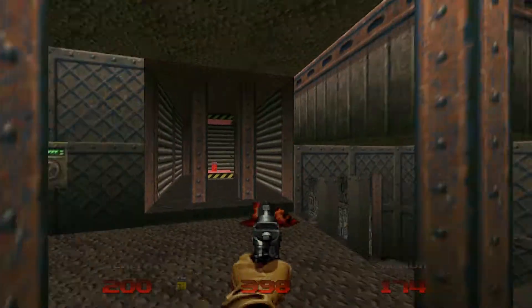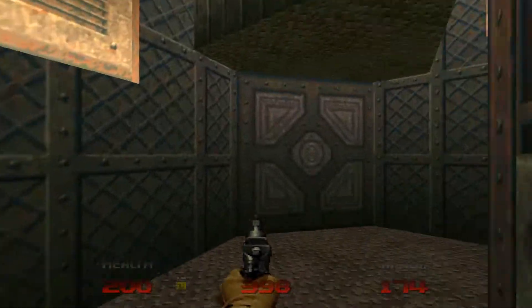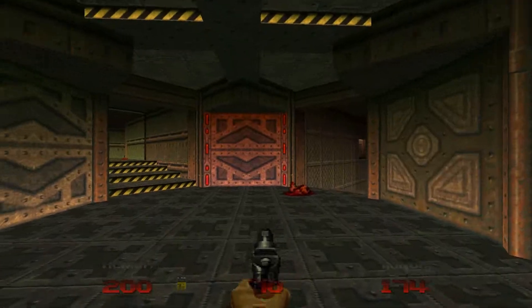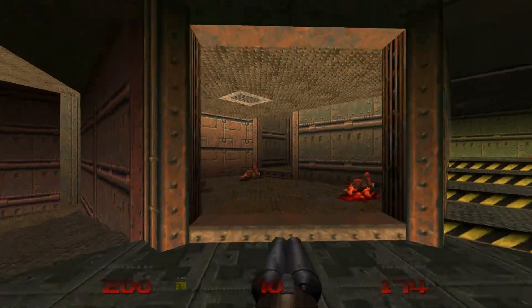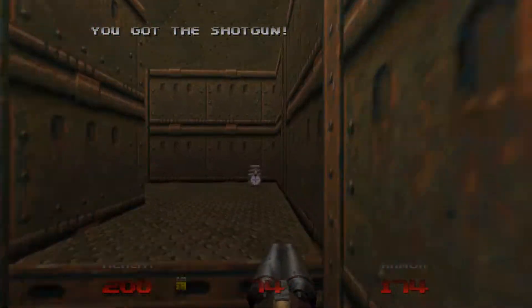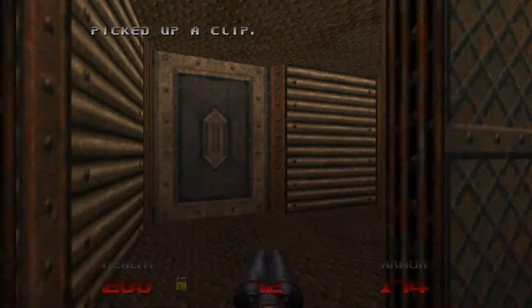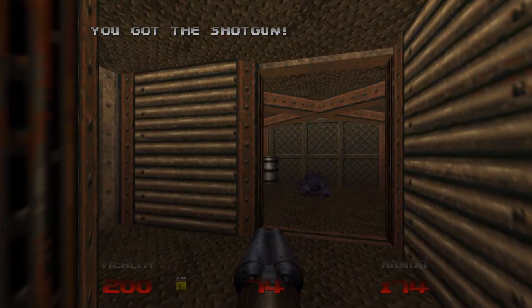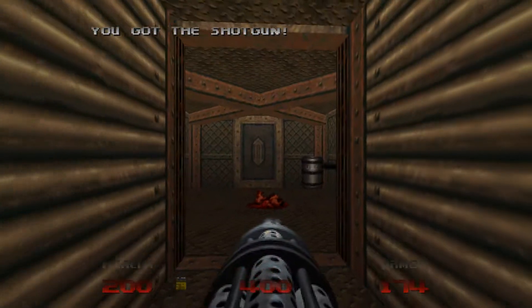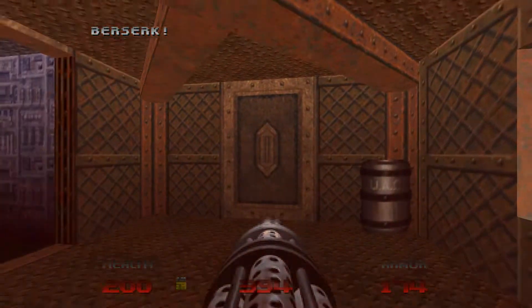Now we do have the red key behind these bars, so we need to find another button to lower those bars so we can get the key. So we're going to head through this one here — it's a little bit of a maze. Grab the berserk pack there if you want it.